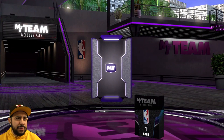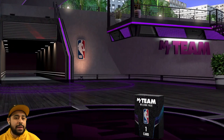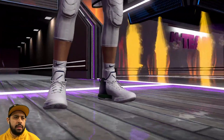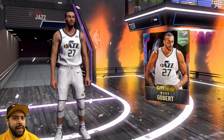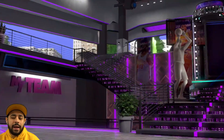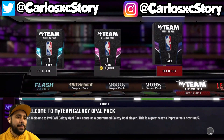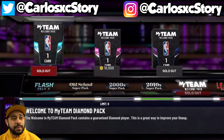I still can't believe that happened, but we got a guaranteed galaxy opal. This one has a dynamic goal. It's gonna be blue again - is that gonna be Allen Iverson too? It's gonna be Jazz this time. We're gonna get a center. Wait, who's a galaxy - Rudy has an opal? When did he get an opal? Rudy has a galaxy opal! Okay, I did not know he had one. Hey, a galaxy opal Rudy Gobert - that's not too bad!